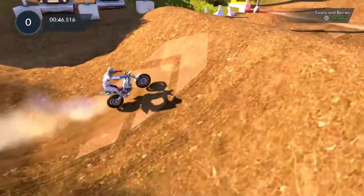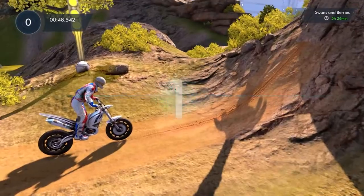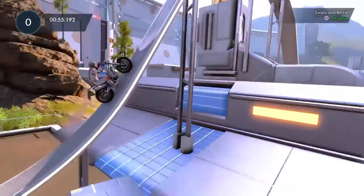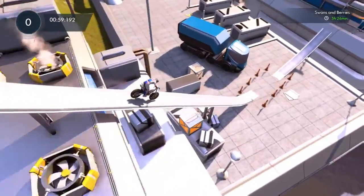Once you have all of that covered, what you're going to want to do is download the app called Trials Frontier. It's obviously a similar concept to Trials Fusion in that you are a trial bike rider and you have to complete tracks to progress, but it has its own little storyline and unique characters along the way to keep you entertained.